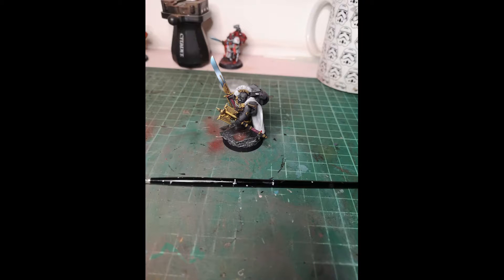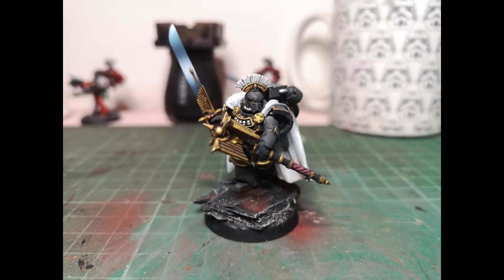A Blade of Perdition which hits at initiative, AP2, and causes two wounds but they don't roll over — I'll explain about that later on. And obviously you've got the Crozius which I kit out as a paramall as you can see. The Blade of Perdition is two-handed so you're not getting any bonuses from two combat weapons, so the most he's going to get is four attacks on a charge, which is plenty.